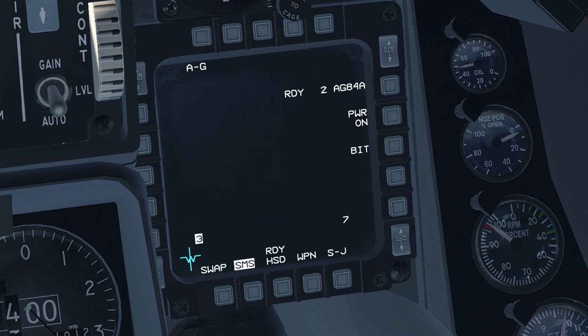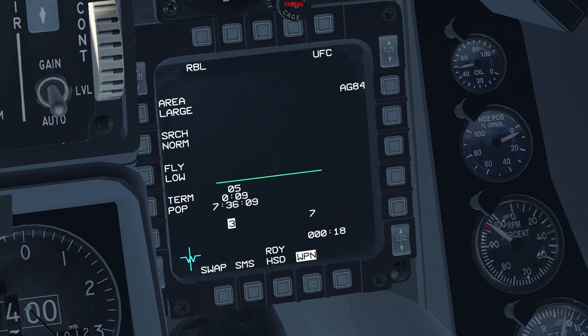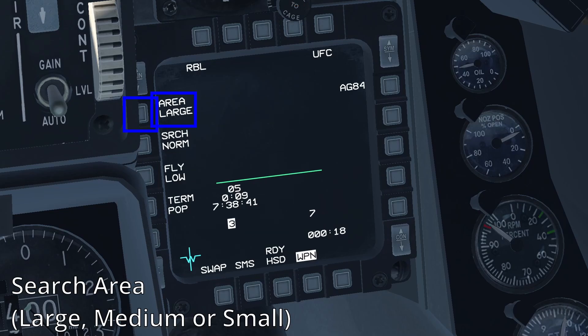Once your harpoons are powered on, go to the weapon page. I will describe the fields in a counterclockwise manner. The first OSB is for the search area, which can be large, medium, or small.